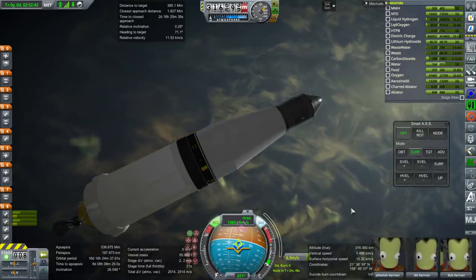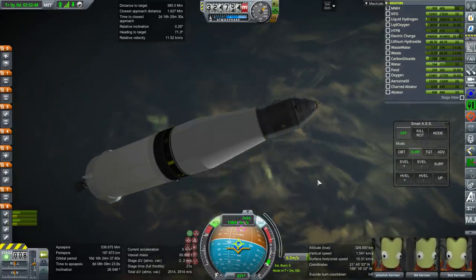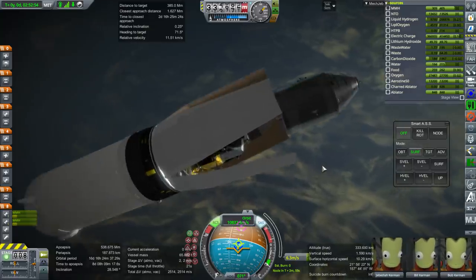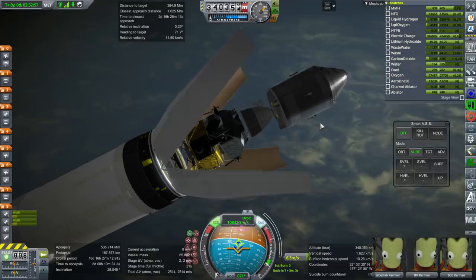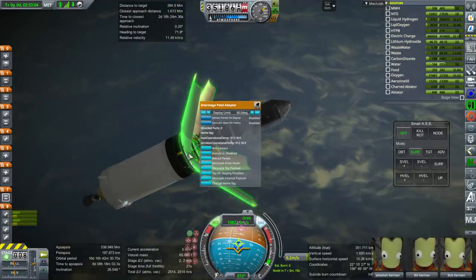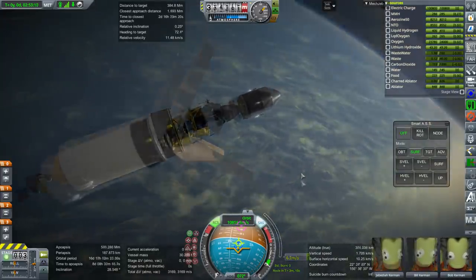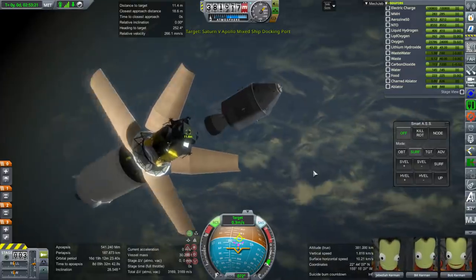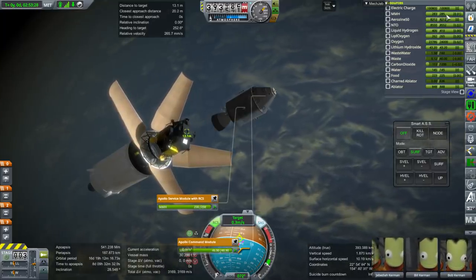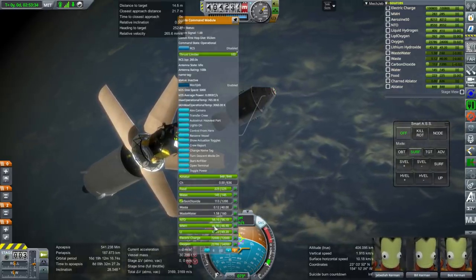Now it's time to use the action group for pedal adapter deploy and payload separation. First I'll enable the RCS up on the command module. Decoupling the payload — the LM is now separated. We'll set it as target. Remember the RCS fuel is limited — only 285 units of MMH altogether, including the stuff in the service module, minus about 47 units reserved there.